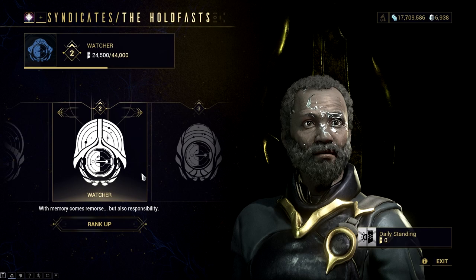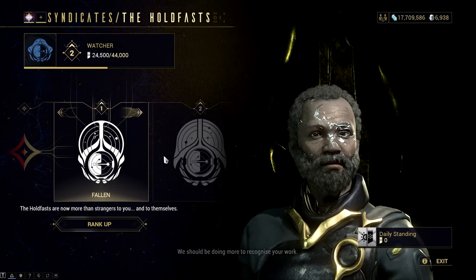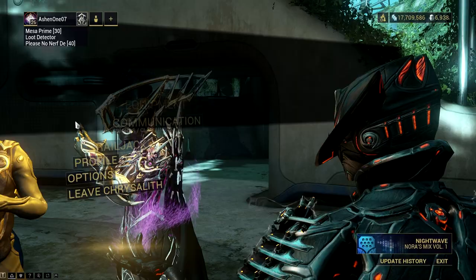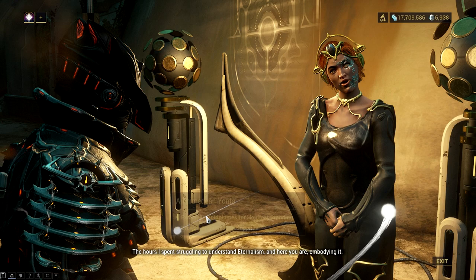The warframe and setup I'm using is a carpet bomber Limbo using the Kuva Brammer. For my Limbo build, I'm using max range and max efficiency with Natural Talent to spam the Cataclysm ability. Why do we need to do this? It's because Cataclysm breaks crates and containers, and it allows us to determine which are void plumes on the minimap.